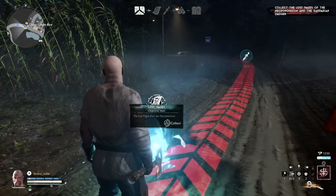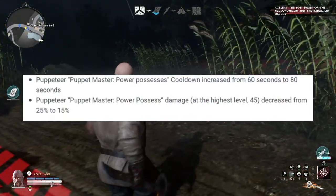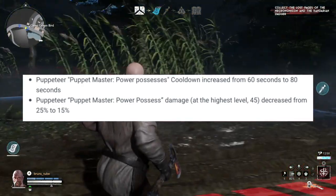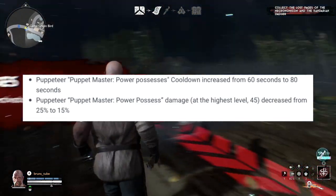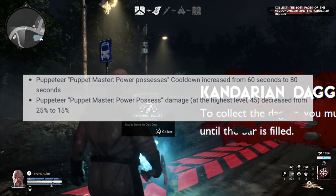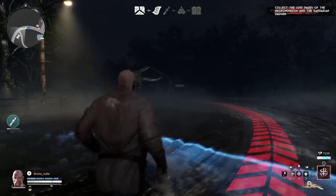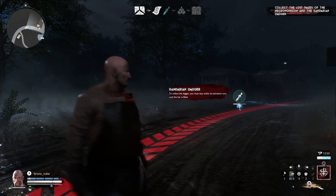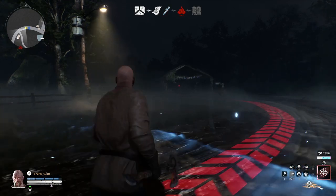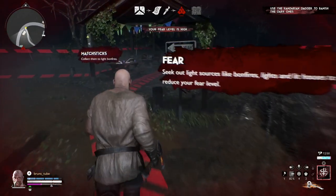The one everybody knew was coming: Puppeteer has been nerfed — not as much as some people thought, but it has been nerfed. The Power Possession now has a cooldown increase from 60 seconds to 80 seconds, an extra 20 seconds on the clock. The damage of Power Possession has also decreased from 25 to 15, so 10 less damage when power possessing units. The puppeteer's units are still doing 20 damage if they have those points on the skill tree. Puppeteer still sits at a strong place but definitely had the little tweak everybody said he needed.